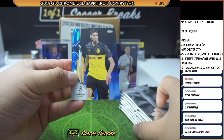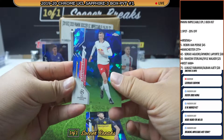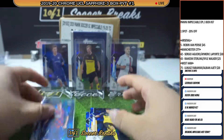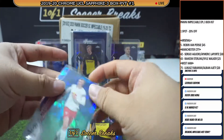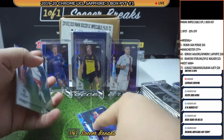Alright, we'll start off with an Ashraf Hakimi, Klostermann, Jadon Sancho number 2, and Luis Suarez number 2 — so we got two repeats so far from two boxes. Don't really remember the Klostermann — maybe we do have another one somewhere in there.